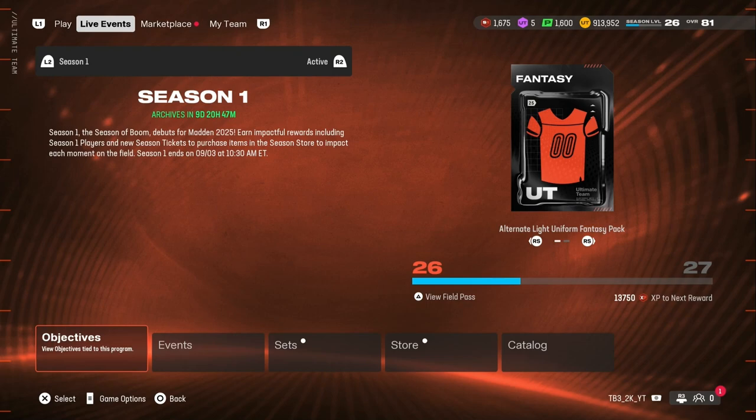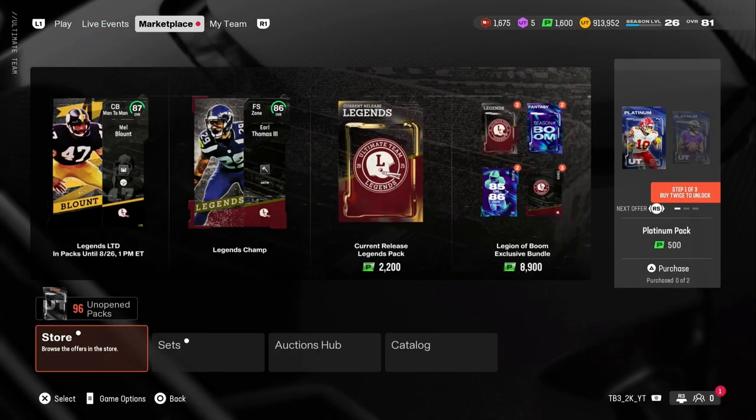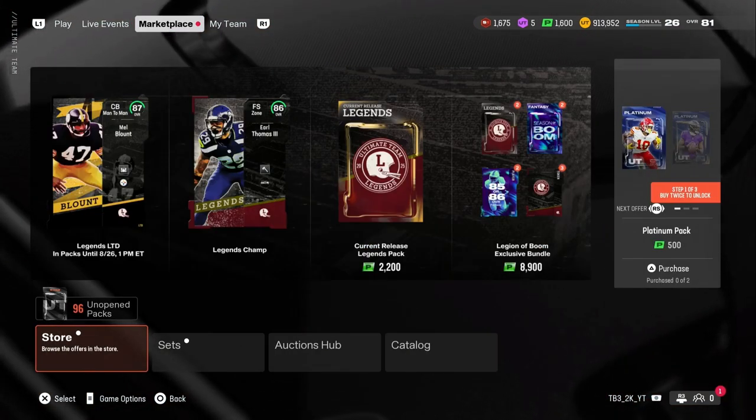What's up YouTube? We're back with another video. In this video we're going to open some packs for the new Legends that came out — Mel Blunt, Earl Thomas, and some other ones.